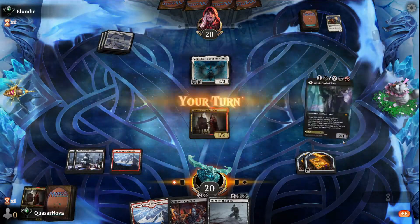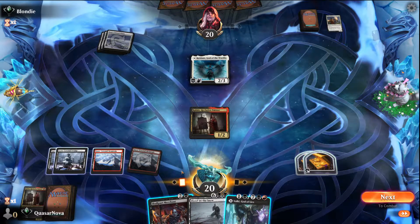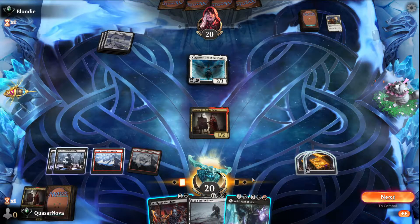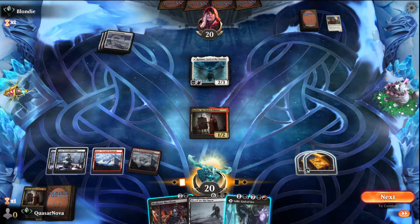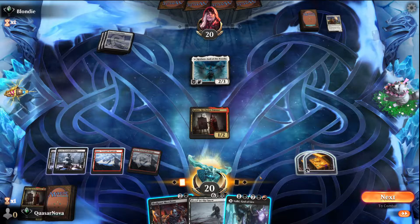Okay, there's Reidane, which unfortunately means our snow lands come in tapped. We have three, four, five mana — this will be six, so I think...